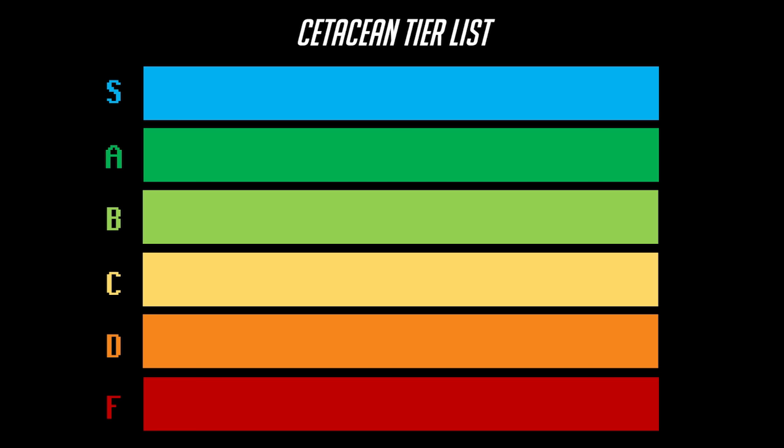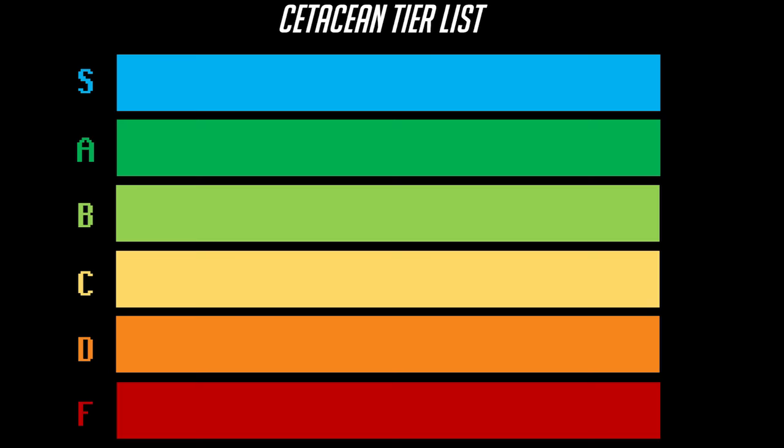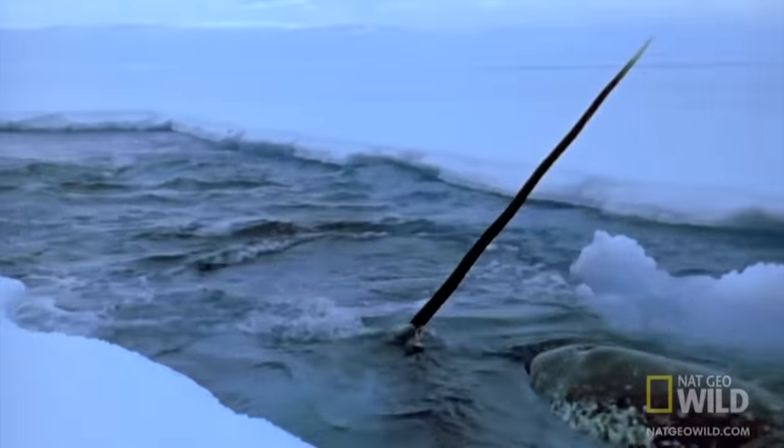I'm happy to say that I'm going to have to start pretty high up on the tier list when rating cetaceans. There aren't any I could even consider at or below average — all of them are at least B tier. Starting in B tier we have the two cetacean builds that are specifically adapted to the Arctic server: the beluga and the narwhal.